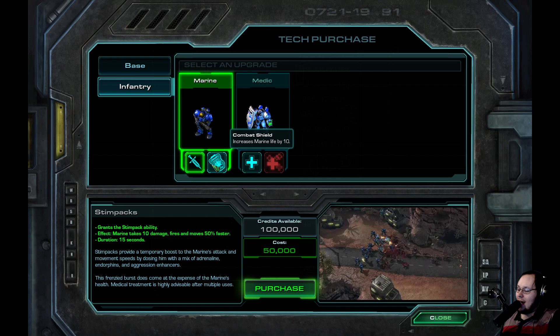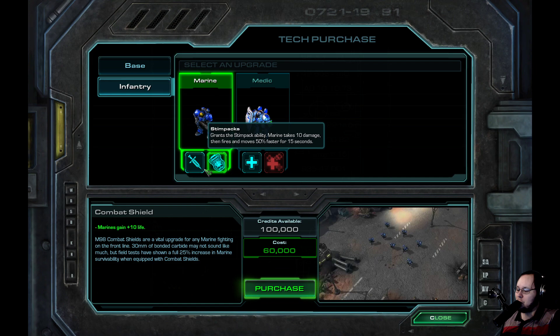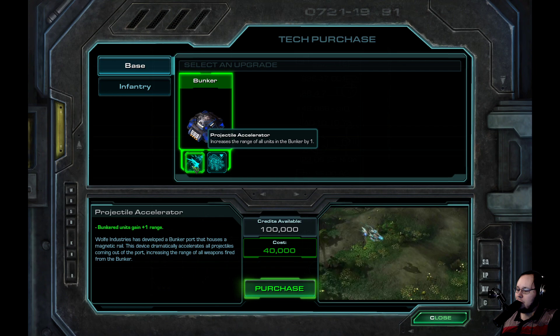Every single place that we get to go is a new experience. I just don't know what tools I want to get. Usually in a custom campaign, you just click on it and then you have a list of options. But this is so open-ended. It's great. What do we want and where do we want to go?